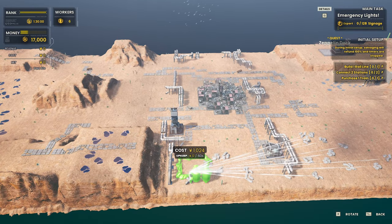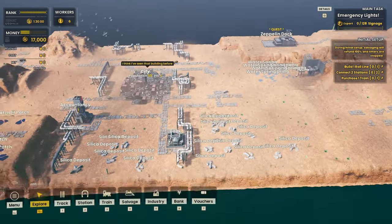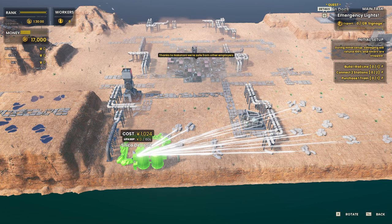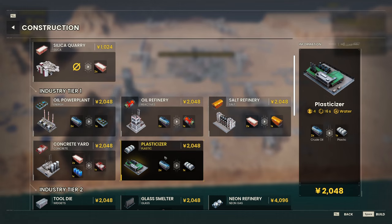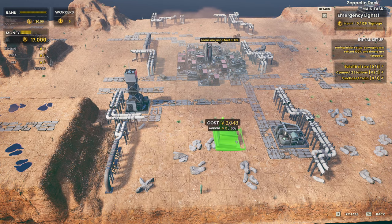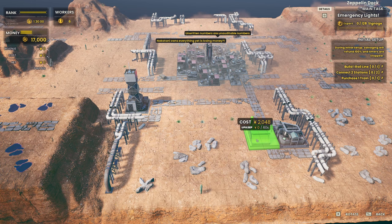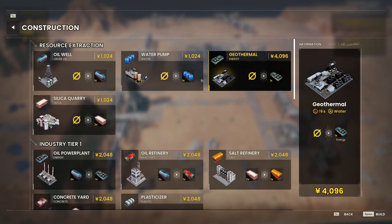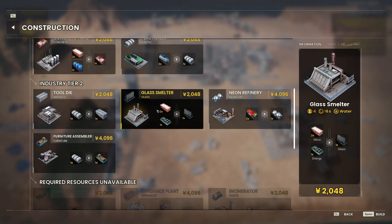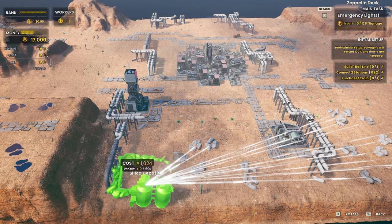The silica quarry produces two every 16 seconds and the glass melter needs two every 16 seconds — so it's actually a one-to-one ratio. That means we can plan the layout carefully. I'd like to be able to get more than two glass melters on here, so let me think about placement.